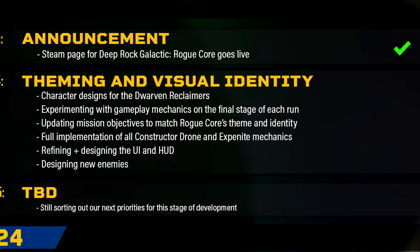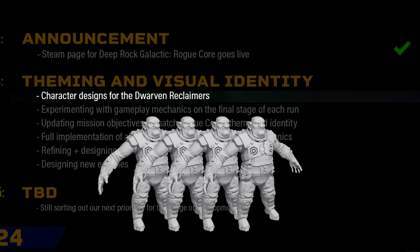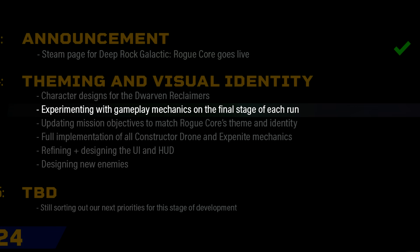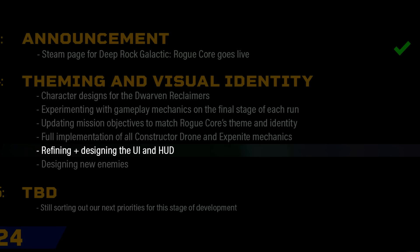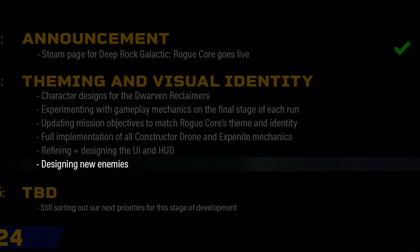Now down to update 4. For this, they'll focus on establishing the characters properly. I am left to wonder if they will all be clones of each other once more or possess different lines. Gameplay experimentation for the final stage. Mission objectives updated to match the game better, as mentioned a bit earlier. Full implementation of the Exponite upgrade stuff. More UI polishes, and designs of brand new enemies will begin.